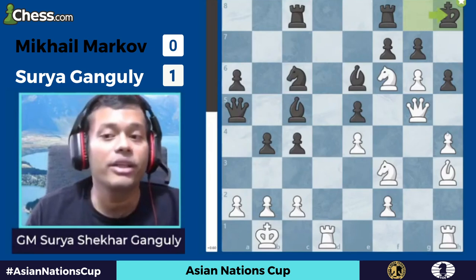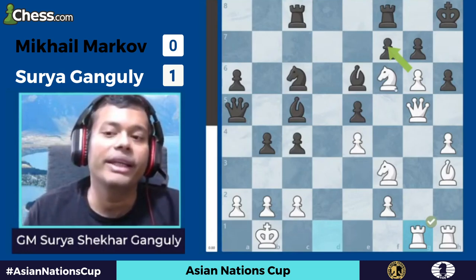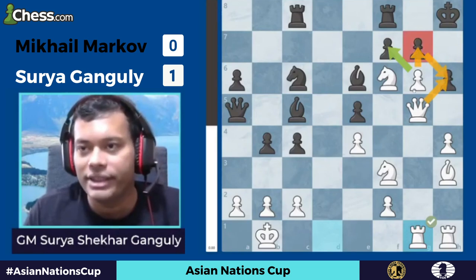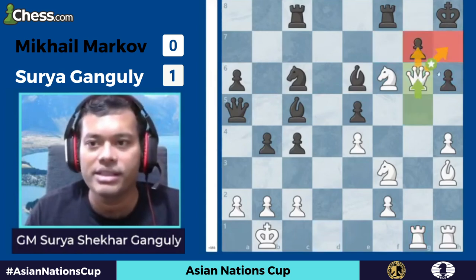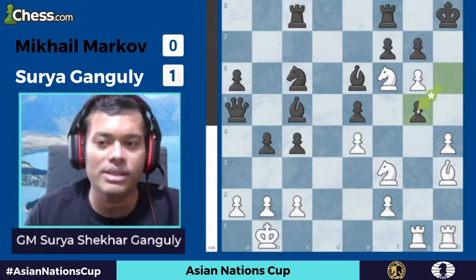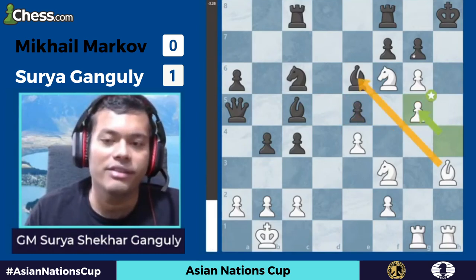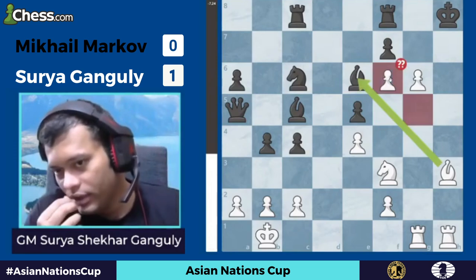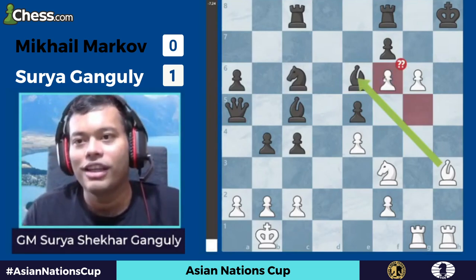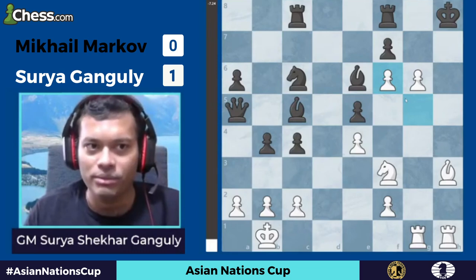So then I saw I can play Rdg1 directly. I am threatening Qh6, so there is only one move — hxg5. In the game he blundered and played fxg6; I think he missed that after Qg6 both Qh7 and Qg7 are threatened. So hxg5 was forced, and I take hxg5. Now gxf6 is forced, because otherwise I just give a discovered check and it's mate. So gxf6 — I take gxf6. Very cool move, just as if nothing has happened — you have lost the queen. Right now I am a queen down and a bishop down, but a game of chess is basically who mates first.